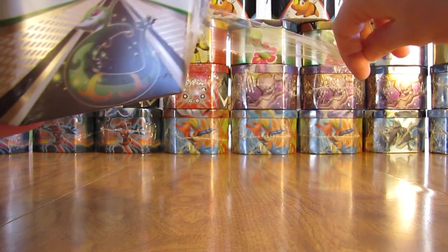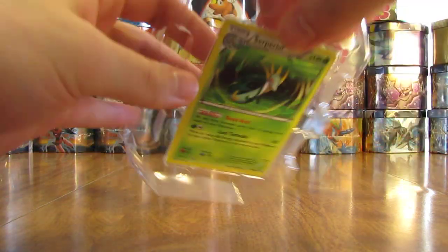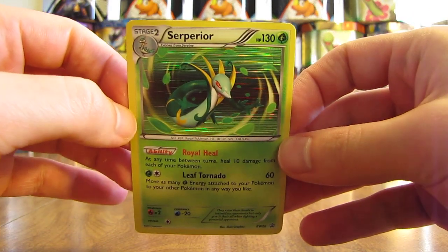I'll open it up here and it looks like the plastic was already ripped just a little bit. I opened up the Samurott tin last week and didn't have the greatest of pulls. I'm hoping to improve my pulls a little bit in this tin opening. I'll show you the Superior card here — it looks like it's warped quite a bit just because it's been in that plastic, especially at the top you can see that. But here is the Superior.